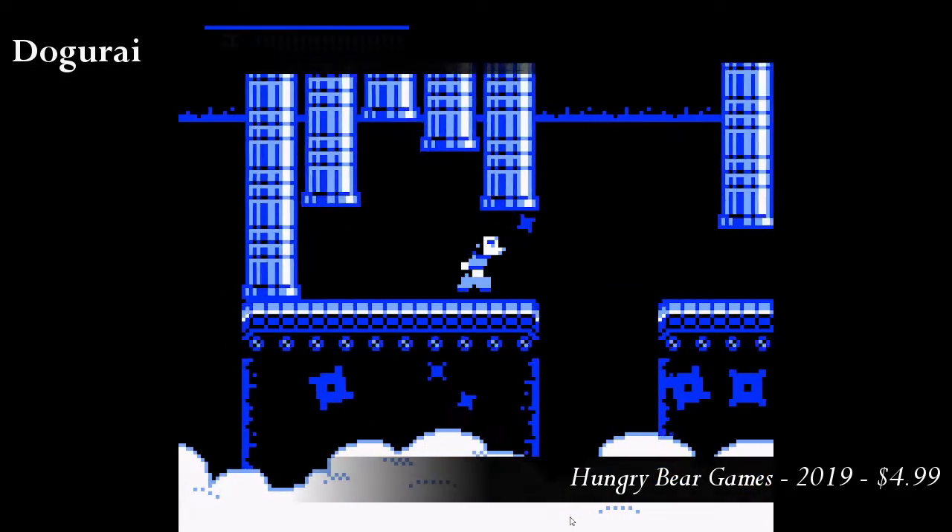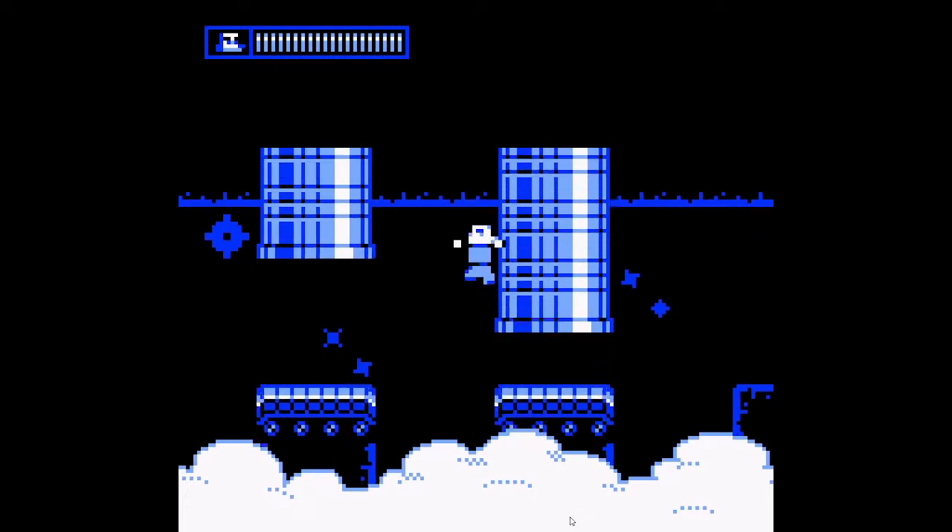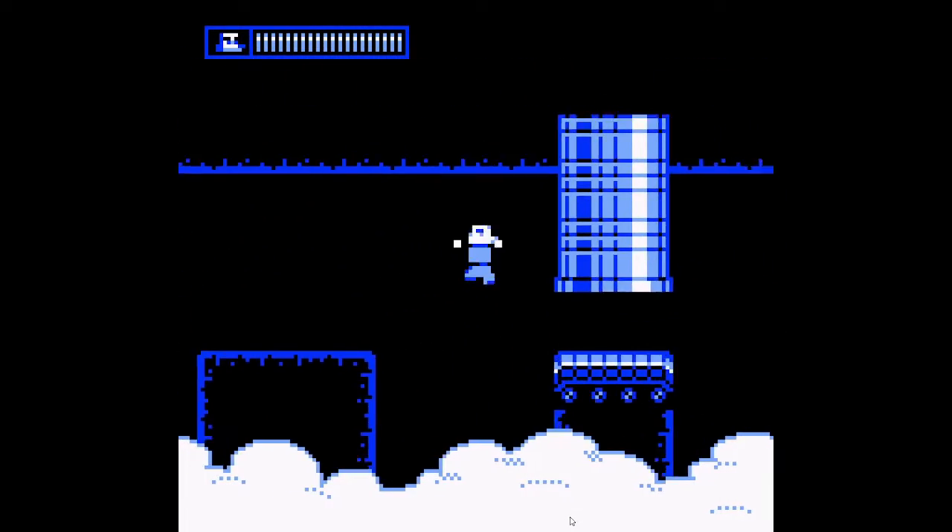Bones, the protagonist of Dogurai, is a canine of simple yet versatile skills: jump, slide, and a sword, which is his only means of self-defense.